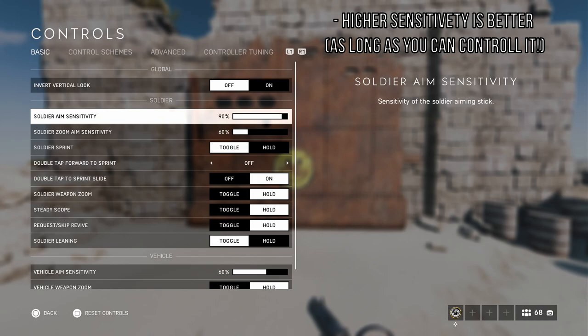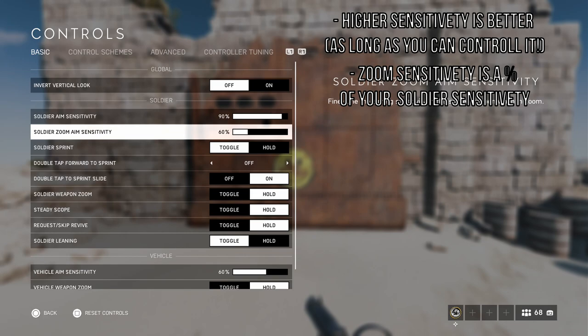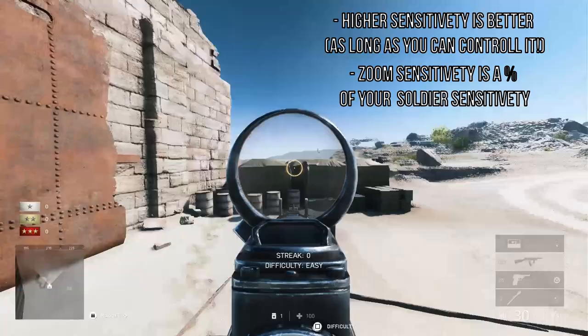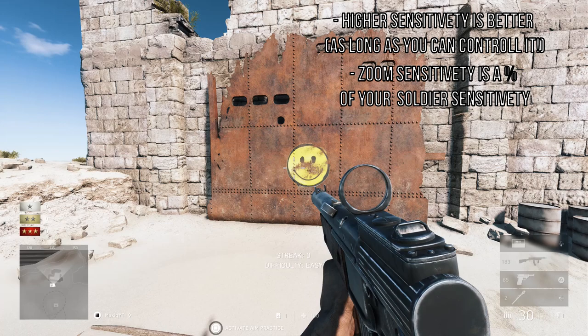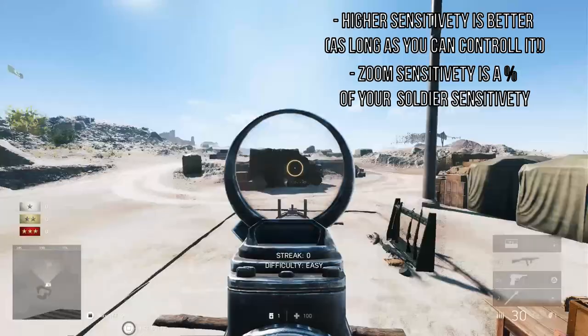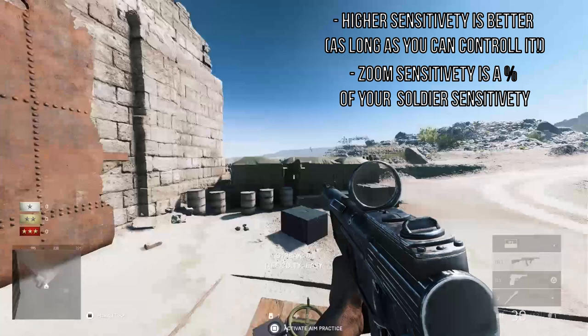Zoom and ADS sensitivity are connected to each other, which is important to know. If my soldier aim is on 90%, my zoom sensitivity is 60% of that — so it's 90% of maximum and when I ADS it becomes 60% of that 90%. If I put it to 100, my soldier sense and my ADS sense will be the same speed.